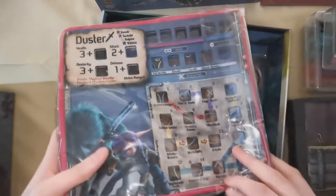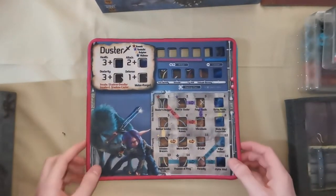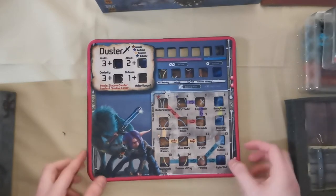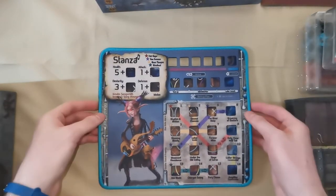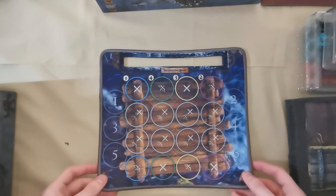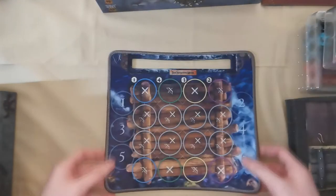Then we've got our play mats. First up is Duster, one of the new characters from the game — she's got a nice wolf design. The mats are really nice detail with bright colors, showing all her abilities and health. Then we've got Stanza — he's a musician, looking really cool. I like the different colored trims on the boards. And then we've got our battle boards — one is a raft in the middle of the water, and then there's one out in the forest or plains with the initiative tracker. Really well made and feel really nice.